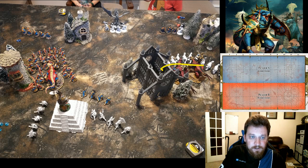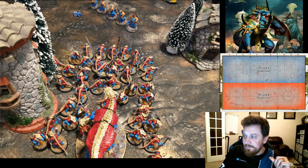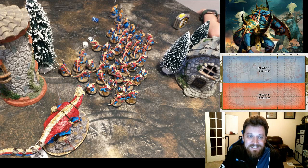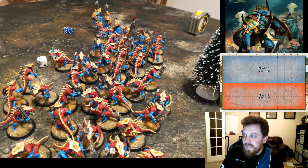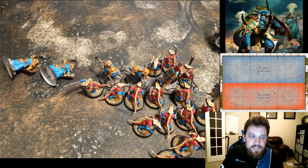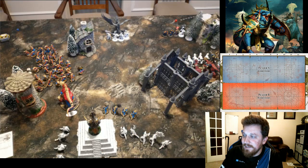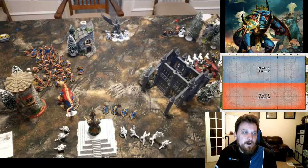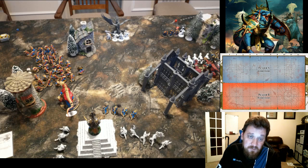I'm going to try to take out these Sequitors on the left to get rid of that threat, leave the right flank for now since the building gives me a decent screen against the Dracoths. The Saurus Warriors make the charge pretty easily but it's not the best charge — only about eight warriors got in, so 16 attacks total. I pump them up with command points and get most of those back from the general's refund trait. He's re-rolling all his saves with the Sequitors so I only kill two, and I only lose one warrior in return.